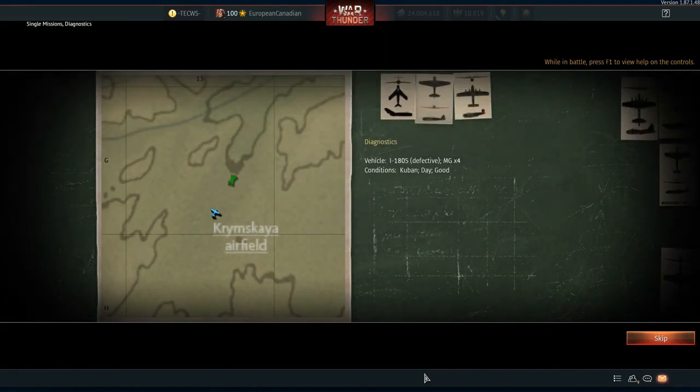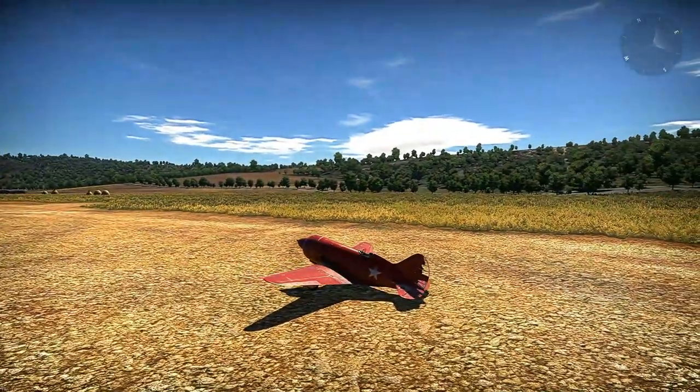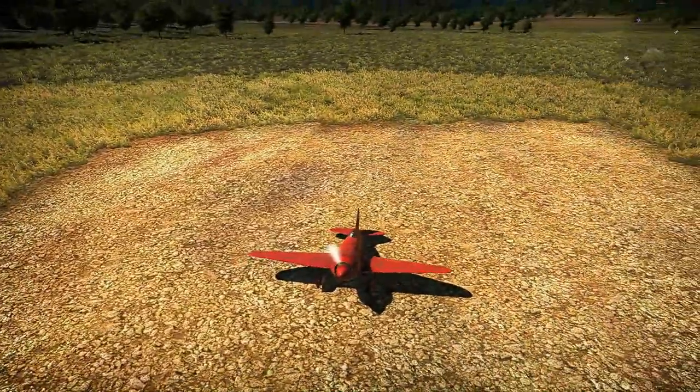So we know there's an issue with the elevator, an issue with the electrics, an issue with the rudder, and also an issue with the guns. We already know four out of the five things, so now we take off.